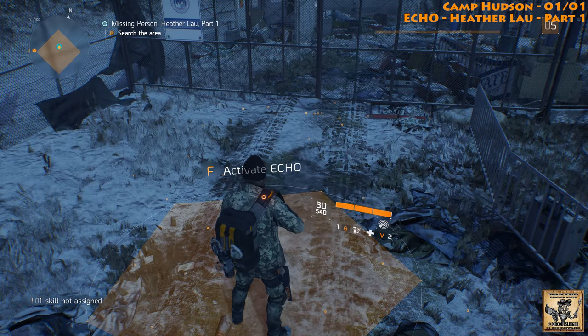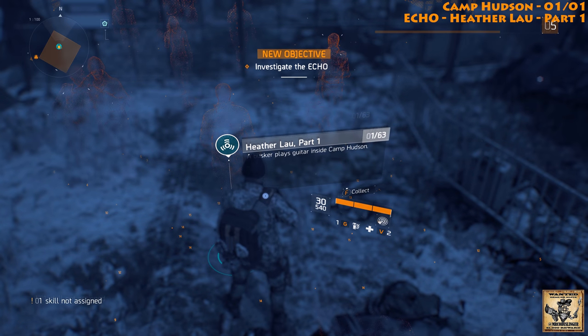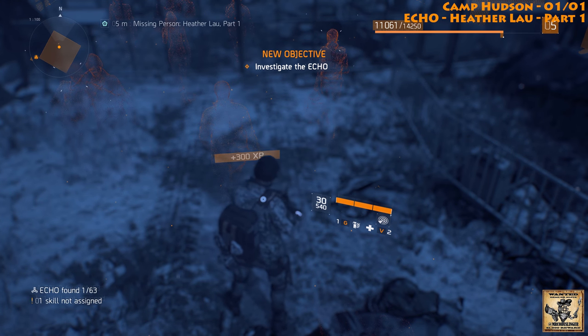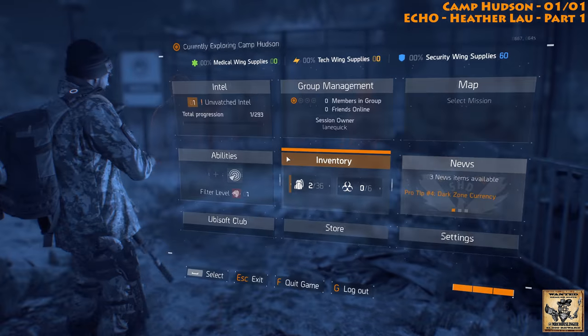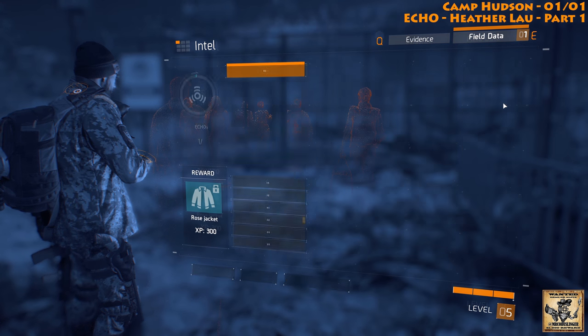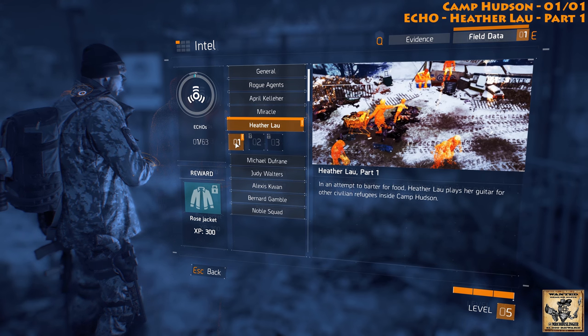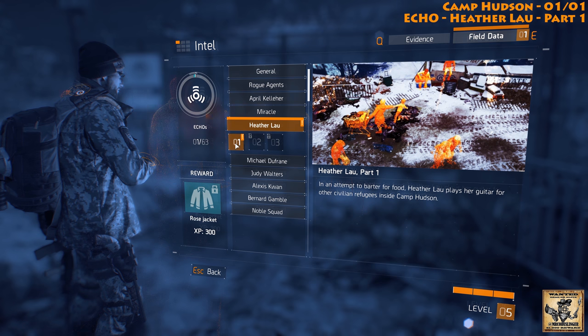Alright, once you step inside, activate it and go ahead and collect that. If we go into our intel section, you'll see that this is under field data, echoes, and if you scroll down you can see Heather Lau. This is the first piece of intel for Heather Lau.